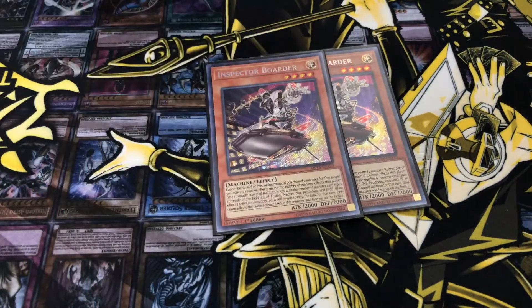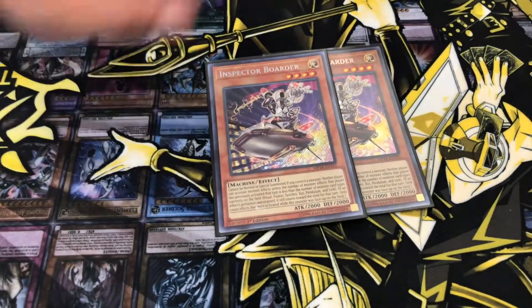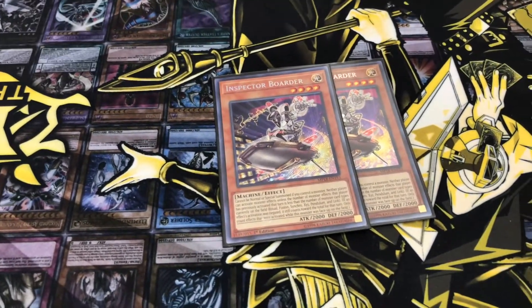And then two Spectre Boarders — summon them out, they can't do crap against them.